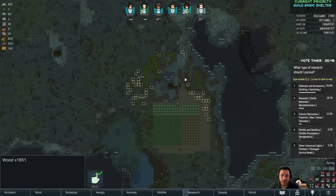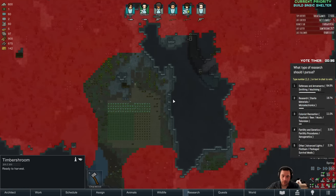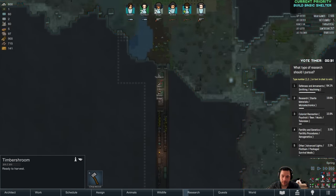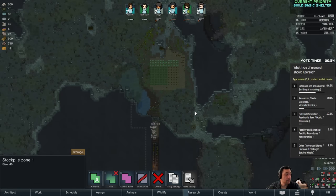This is a pretty good amount of wood as a result of the trees that spawned around us initially. I can also go for these timber shrooms if I wanted to, as they're also not in the pollution. I'd have to go through the mountain though — it's more effort than it's worth. But it's possible. And it's officially summer — 58 degrees Fahrenheit.